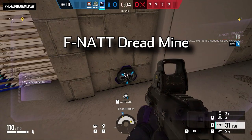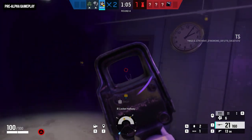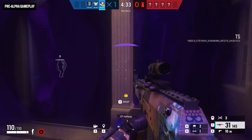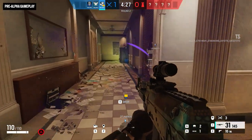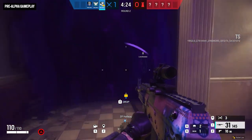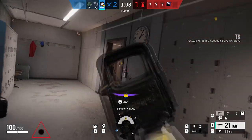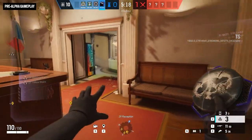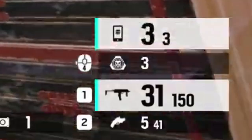Now we move on to his gadget, the FNAT Dreadmine. His gadget basically creates a fear effect gas that will temporarily limit the field of view of the person that walks into it. That person in the surrounded area is only affected by the gas and can only see what happens inside, but obviously can't look outside of it unless they walk out of that surrounded area. Fenrir has 6 of these and he can deploy all of them, but he will only be able to activate 3 of them. He can deactivate them as well whenever needed, so there's a bonus.